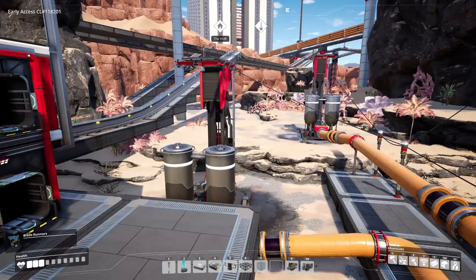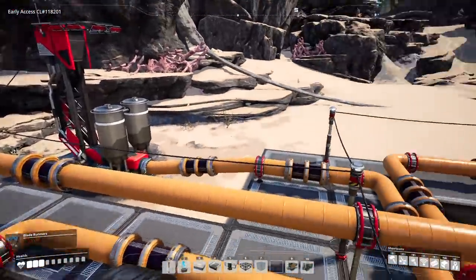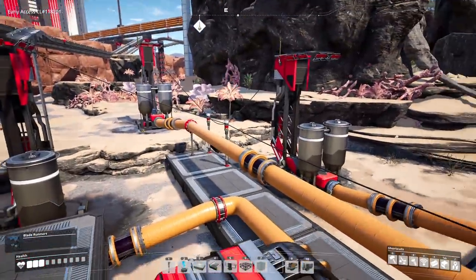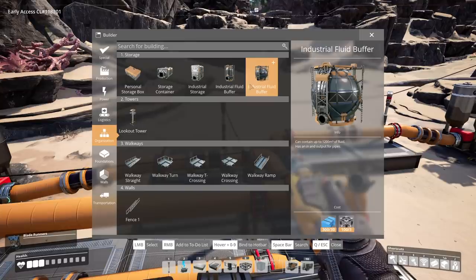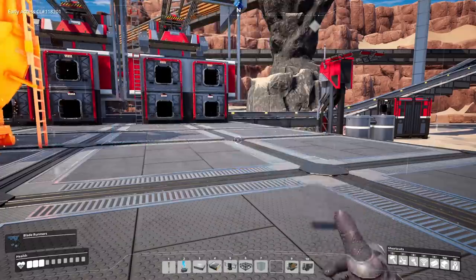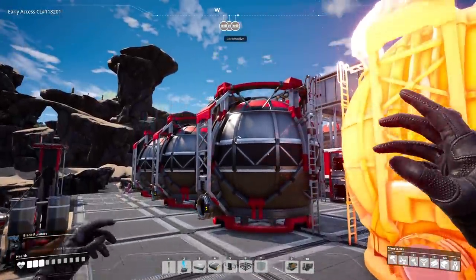It will be possible to fix this problem. What we have to do is make some changes in the oil fields. Number one thing is we have to add in industrial storage buffers — these big boys — for each of the extractors. The pretty pipe network goes bye-bye, and in come the thick boys, because we're going to have to store up a lot of oil at this train base.